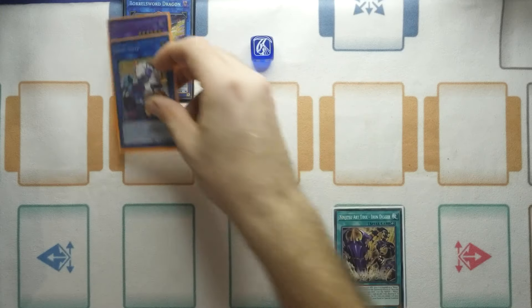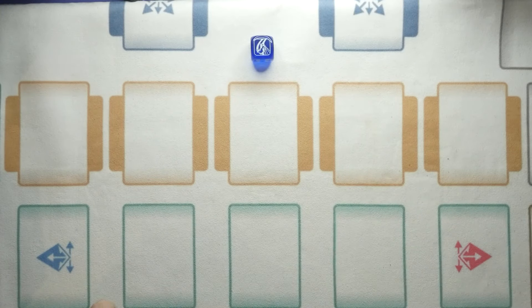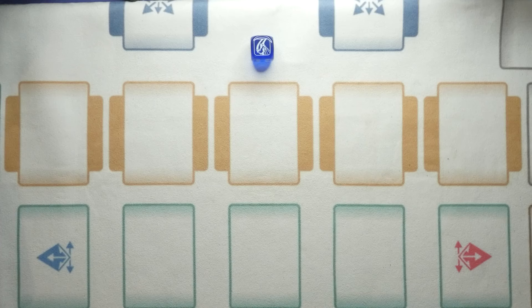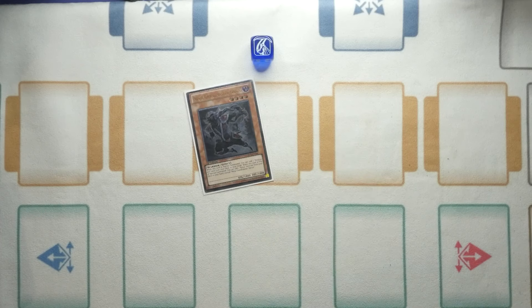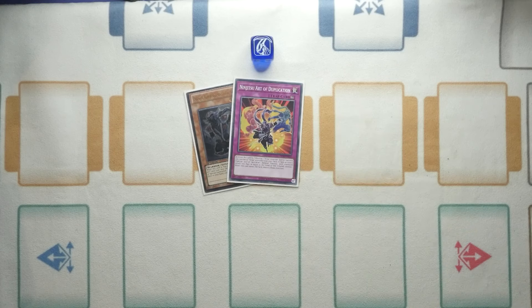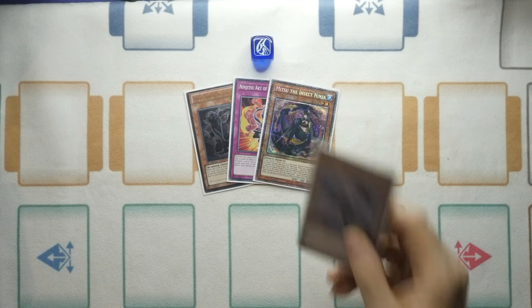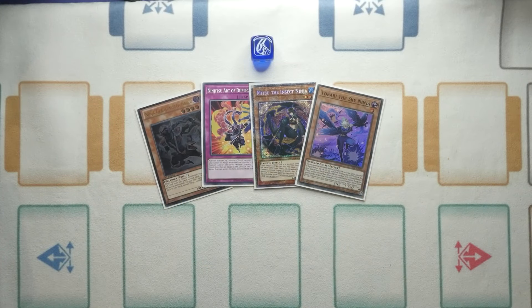That's it for the Ninja profile. This combo isn't the only route — you also have Forbidden Droplet, Nibiru, and other tools to complete an OTK or slow your opponent down using Hanzo working into Duplication and more fusion monsters. If you have any questions, please put them in the comments below. Stay safe and happy dueling.